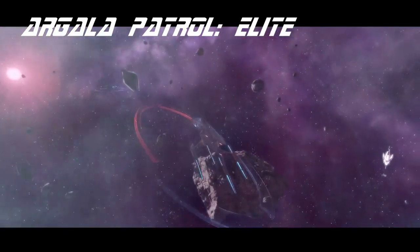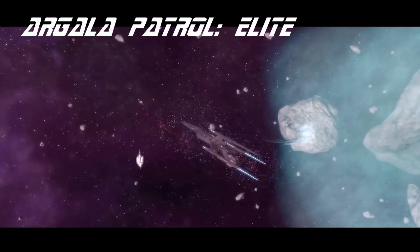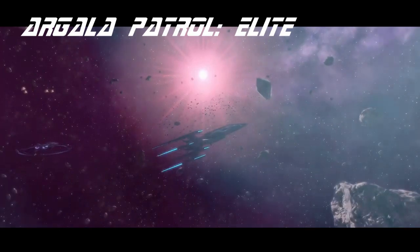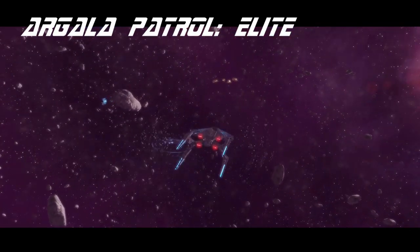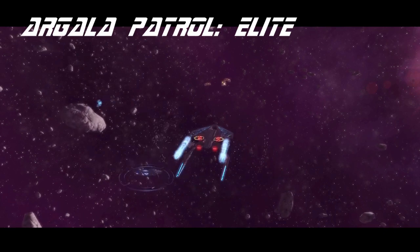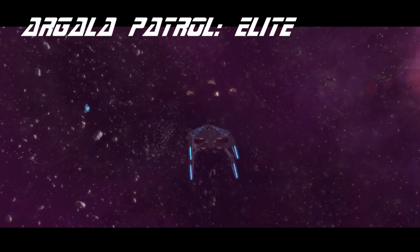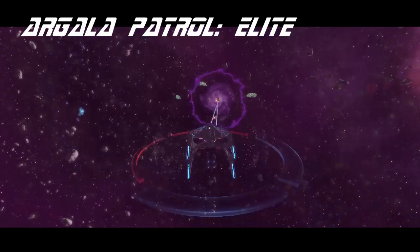One sore spot is the fixed ensign engineering seat. The commander engineering command isn't a huge problem as you can use Call Emergency Artillery, Concentrate Firepower, one of the two engineering control abilities, and Emergency Power to Engines. The rest of the seating is just fine and the intel seating does give you a small boost if you want to do energy weapons, which is where the 5-3 weapon layout would be helpful.